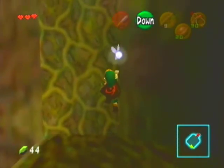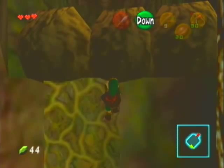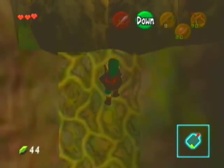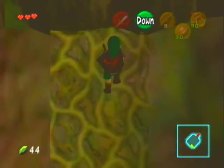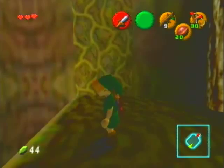Another thing to note — you hear that noise? Basically, if you hear that noise, there is definitely a skull token nearby. Unfortunately I can't seem to find it, or maybe get up to it, because I'm pretty sure it might be hiding behind here, but unfortunately Link can't climb through rocks.